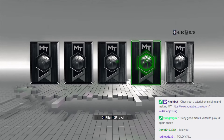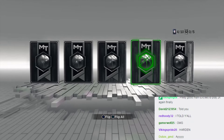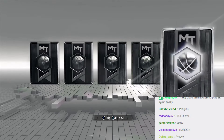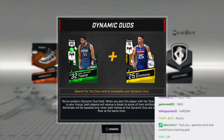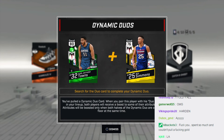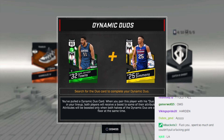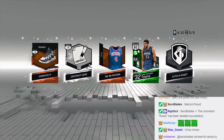Yo, packs are actually lit! Give me Kevin Durant — please, please give me Kevin Durant. Come on, let's go. Here we go — yes! We got a center, there's the center we wanted. Packs are actually lit. And he has a dynamic duo with Ben Simmons. Let's go to the next pack.